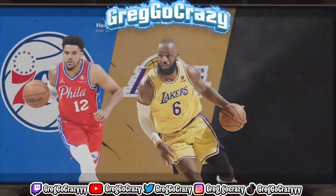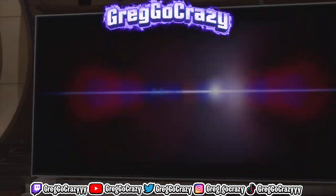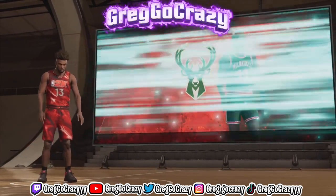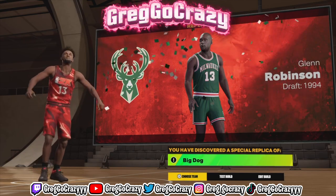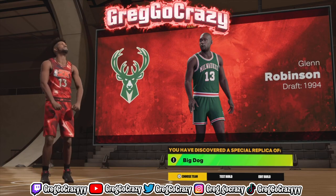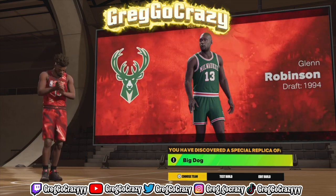As you can see on the screen now, the shades of this build are Tobias Harris, LeBron, and Kawhi. And if you don't believe me — wallah — here you go, the Glenn Robinson Big Dog build. If you're a Glenn Robinson fan, hey man, this is the build for you.